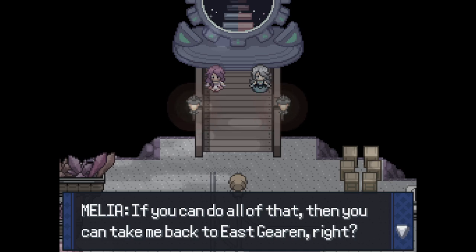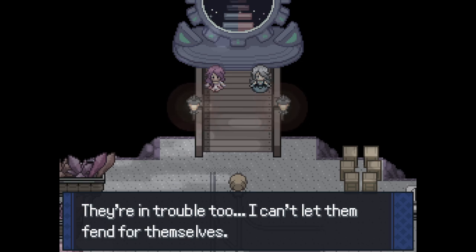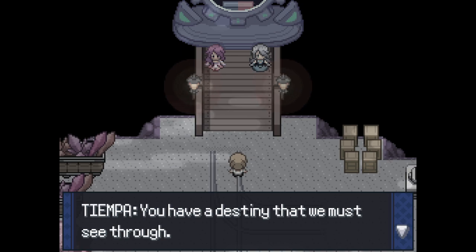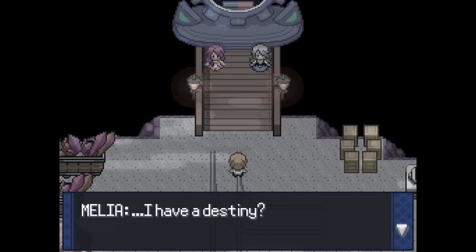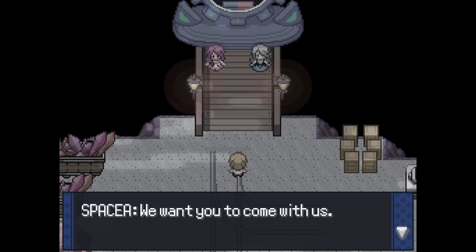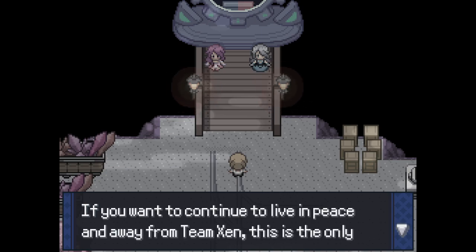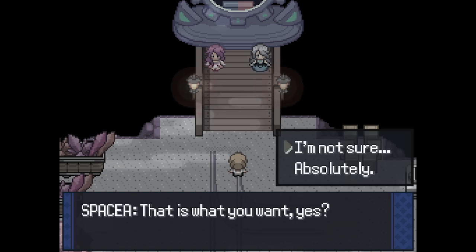'I'm sorry dear, but that just won't be possible. You have a destiny that we must see through.' 'We want you to come with us. We will provide a space for you to train and become stronger. If you want to continue to live in peace and away from Team Zen, this is the only way.' As for the choice here, it doesn't really matter which option you pick. No friendship points are added or subtracted, so go about it how you wish.